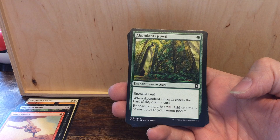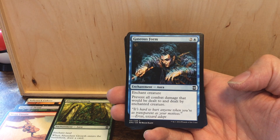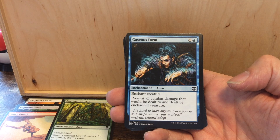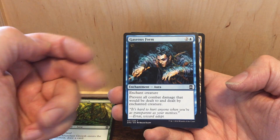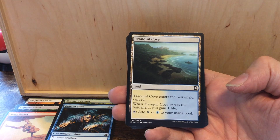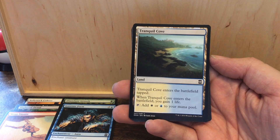Abundant Growth — enchant land for only one mana. When it enters the battlefield you draw a card, and the enchanted land gains 'tap: add one mana of any color to your mana pool.' We also have Gaseous Form, from Portal and Mirage — three mana enchantment. The enchanted creature prevents all combat damage it would deal and be dealt. We saw this card in the Beatdown box. Next up, Tranquil Cove — one of those dual lands from Tarkir.